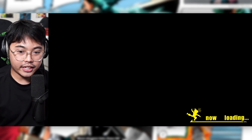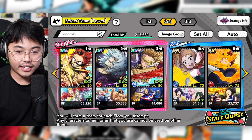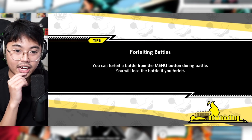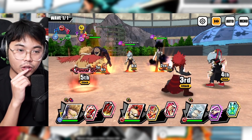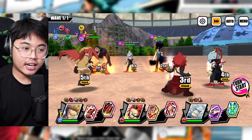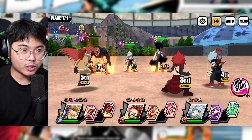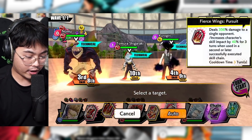Next is Shigaraki, Sunigiri, and then a Nomu. So we're using a red team - that's just all I've got. And then we've got the blue Hawks, which I recently pulled, and he will be our type advantage user. I actually don't know who to target first - all of them are tough. But I guess I'd target Shigaraki first.